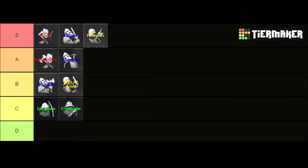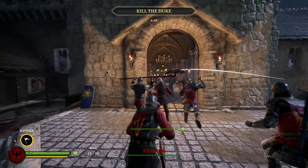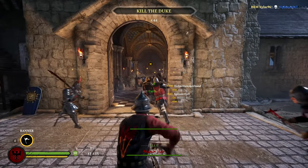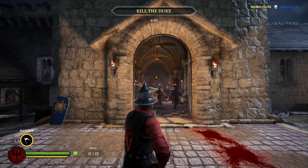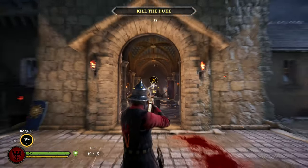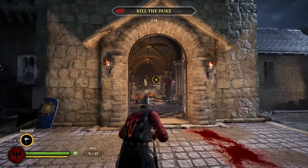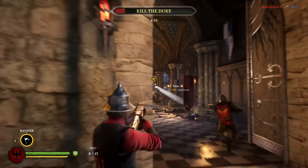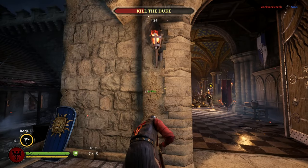The second best subclass in the C tier is the Crossbowman. Although it is harder to get kills as a Crossbowman than as a Longbowman, especially because of the crossbow nerf, the Crossbowman is still in the same tier because of his special ability: the banner. It can contribute a lot to the team and give you a ton of score points. If you combine well-placed banners with good aim you can even outperform the Longbowman in some cases. Also keep in mind that you can light your bolts at other archers' braziers for some extra fire damage.